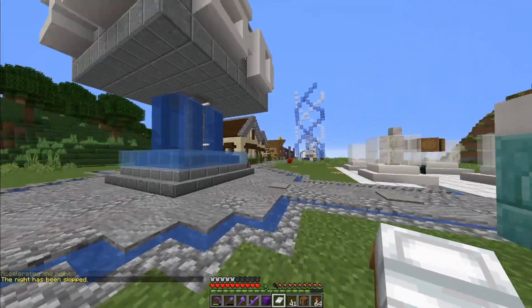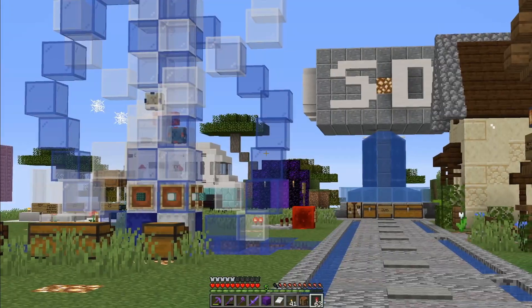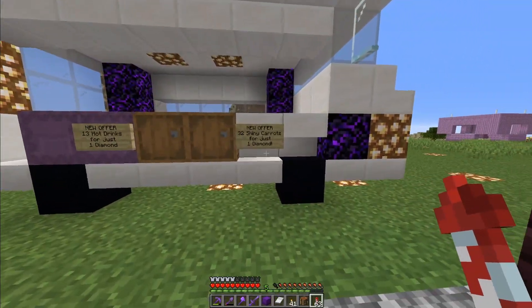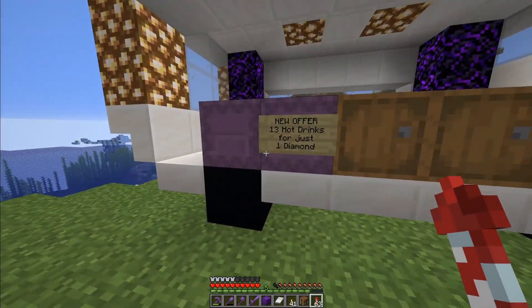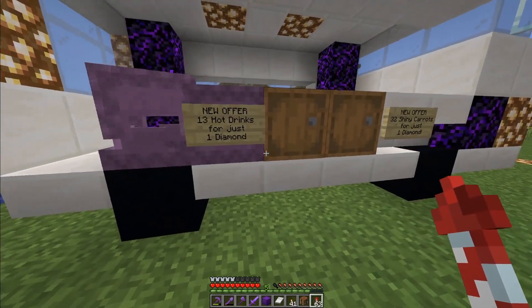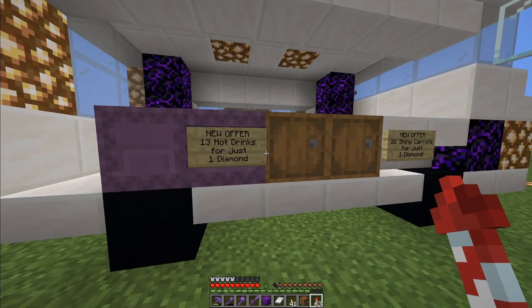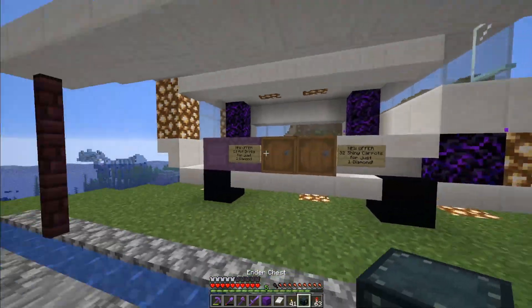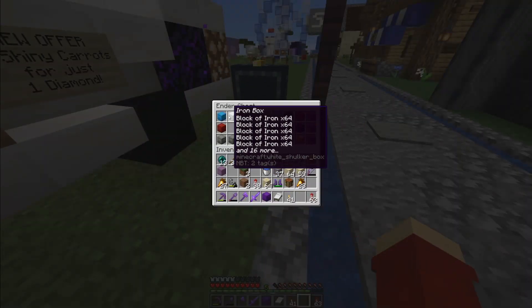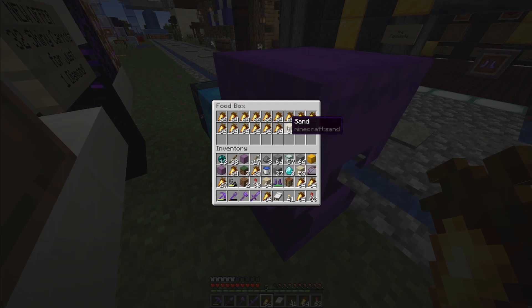Let's see what the food bus is all about. I bet it's over here by his other shops. There it is — wow, that is a little copycat, kind of looks similar. Let's see what he's got: golden carrots, 32 for a diamond, and more golden carrots. And hots — 13 for a diamond. Earlier I thought it was one for a diamond and he was selling it at a crazy rate, but that's actually a good price. I did just get a shulker from him, so let's go ahead and buy him out of the golden carrots.